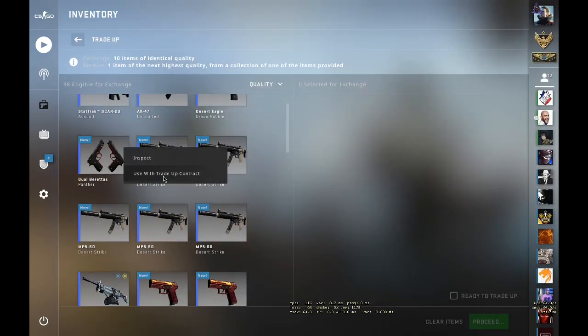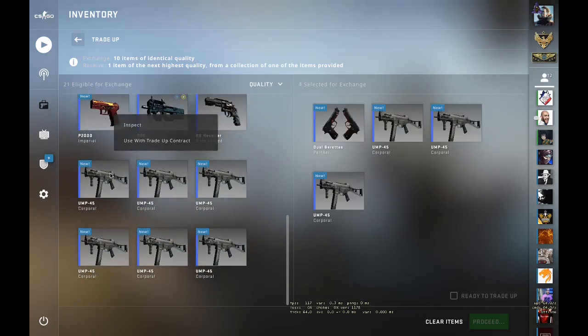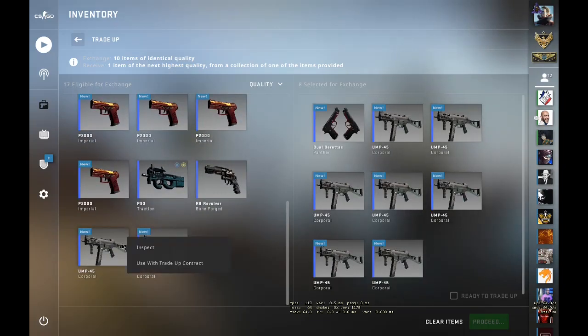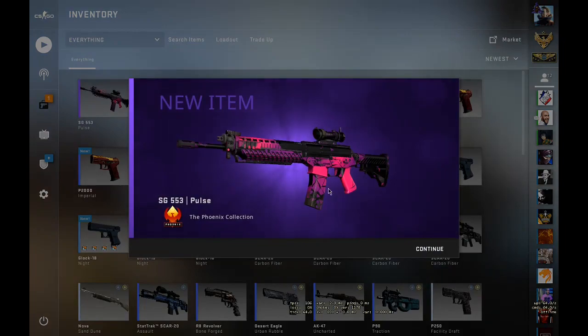Okay guys, for the first trade-up you have to use one Dual Berettas Panther and the remaining skins should be from the Operation Phoenix collection at field-tested condition. Come on, let's hope for some dope profits. We got around 40 cents — okay, I'll take it. Losing a few cents, that's okay. Moving on to the second trade-up.